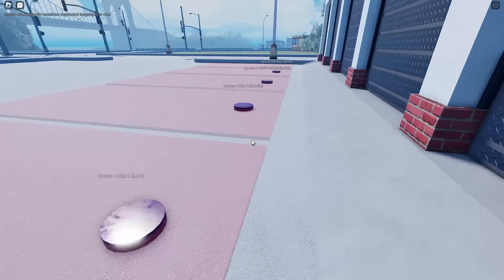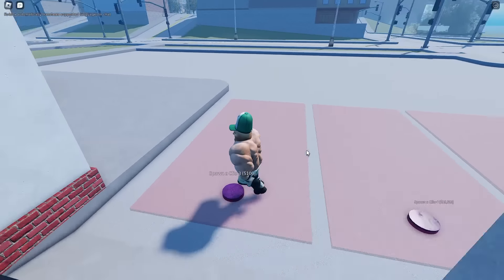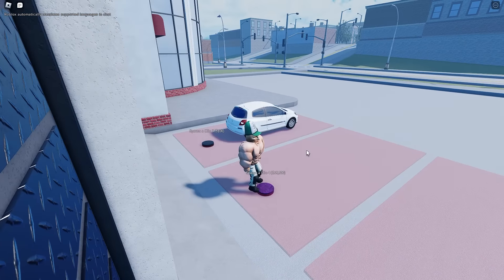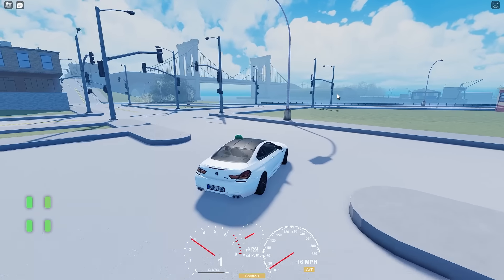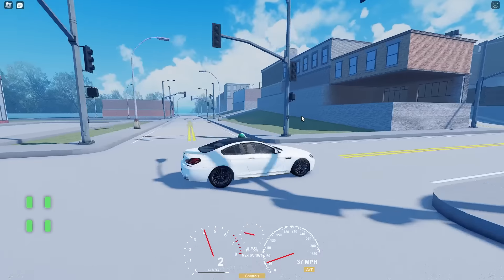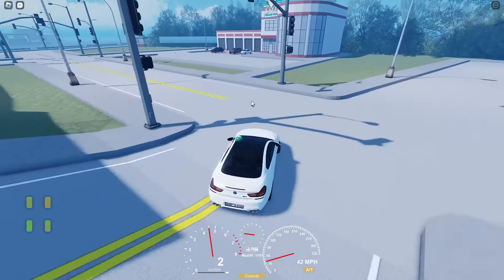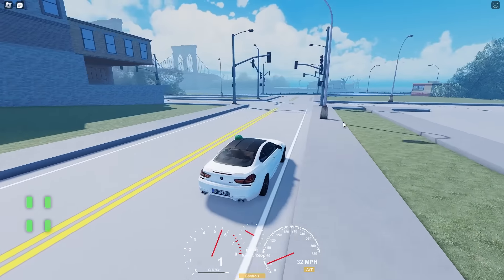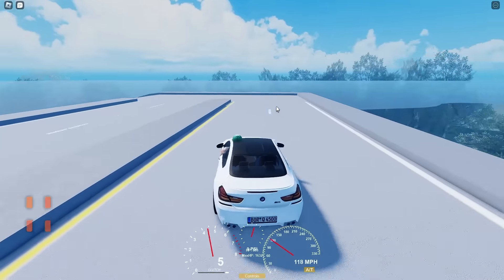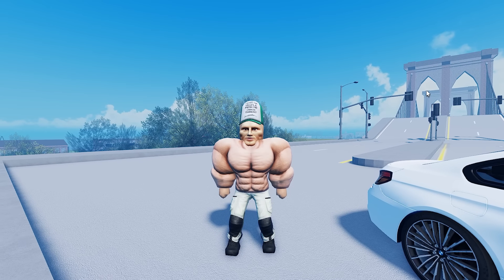I added car spawners — this took a little time but works perfectly. You just walk over them and the car spawns. The Clio 3 is probably my favorite car mainly due to the engine sound. The steep hills turned out to be useful too: players with the worst car, the Clio 3, can't get up the hill, so they're limited to part of the map until they can afford a better car. We already had our first big crash and the brakes are horrible — but I think this game is ready for people to try.